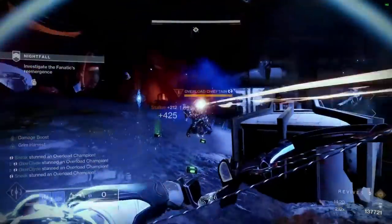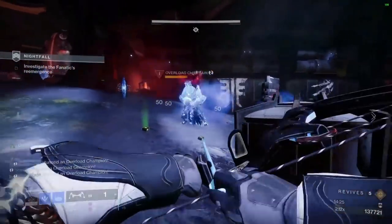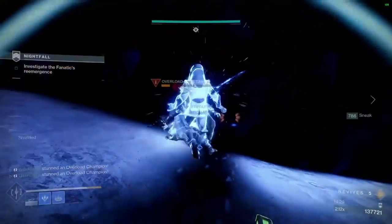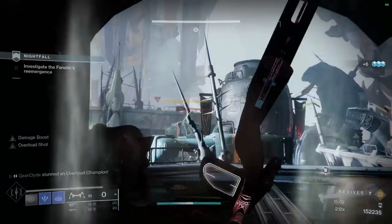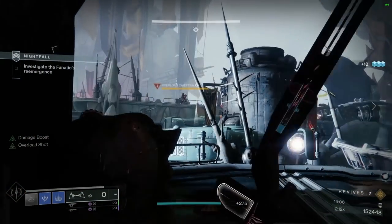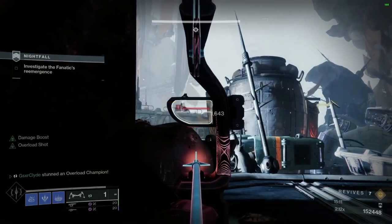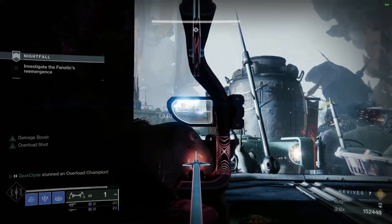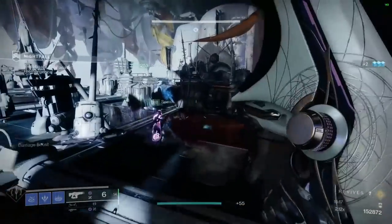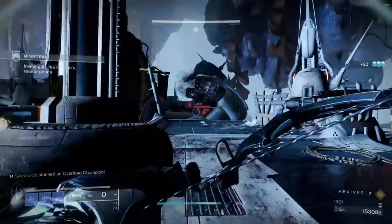Sometimes freezing Overload champions is kind of annoying, but what's nice about staggering these champs is you can keep them alive, go around the room and get your ammo, and then focus on going to the next room. Right here you want to focus on that top-left sniper — yeah, nice aim Clyde — we want to kill him first because he's killed me in plenty of these Nightfalls previously. Once you move to the right and kill a couple of adds on the ground, you're going to find an Overload champion.